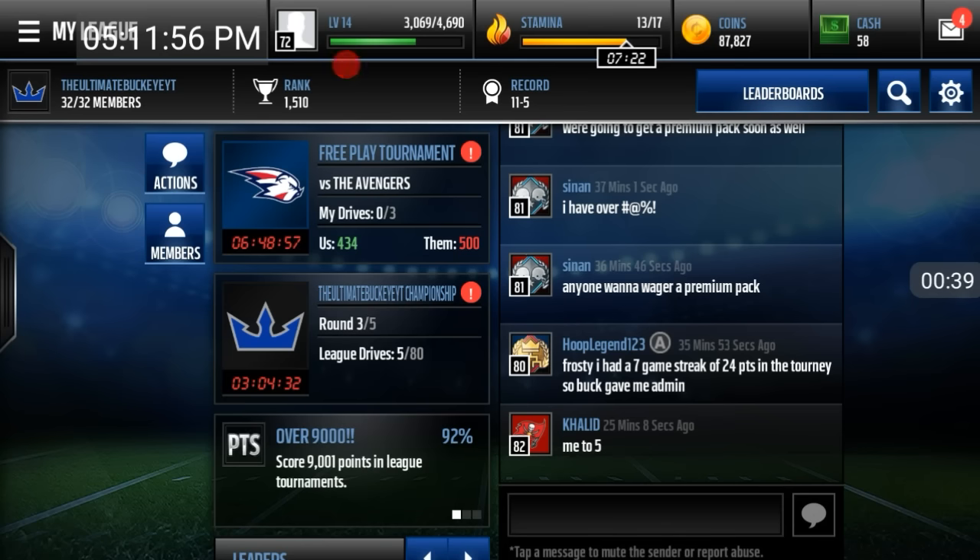That's basically how you can get those two players very quickly. In order to get Richard Sherman, you want to get into a league that scores a lot of points, so that's going to come naturally. I'm very strict in my league — I want people to score 16 or more. Basically just join a strict league. If you guys like the video, make sure you drop a like and subscribe below.